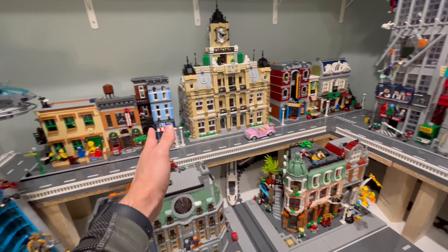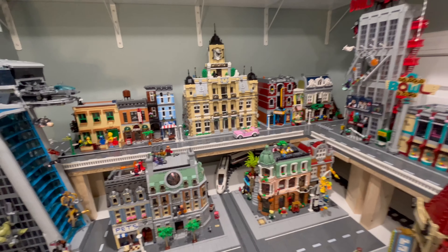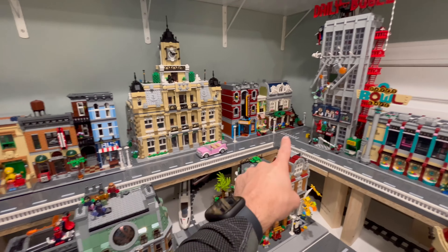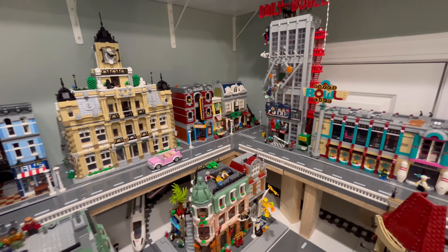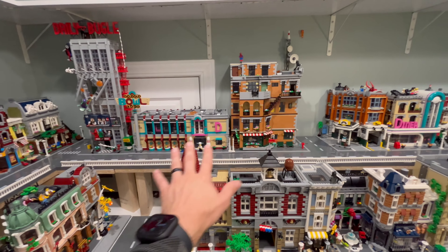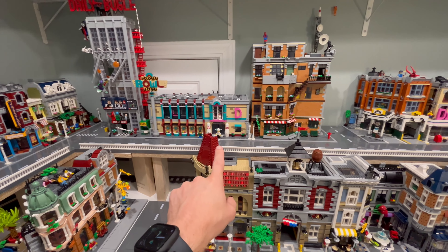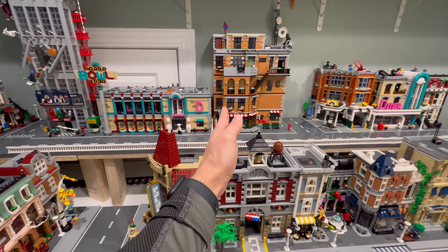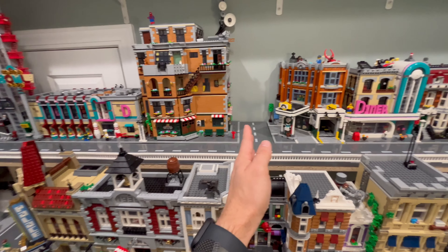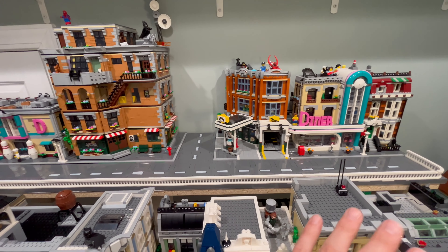With the Jazz Club, all we did was flip-flop the Detective's Office and the Jazz Club. Those colors look pretty good next to each other on the second tier, and the tans are spaced off well. The Parisian Restaurant being moved to the corner looks great. The other changes involve the Daily Bugle, Bowling Alley, and Sitcom Tower — we flip-flopped the Sitcom Tower and the Bowling Alley and moved the access street down one so it sits on the corner of the Sitcom Tower. Overall, it gives us the ability to reincorporate the Corner Garage back into the LEGO City.